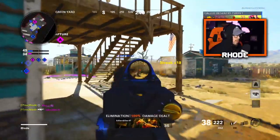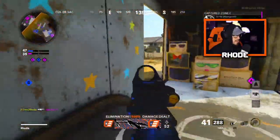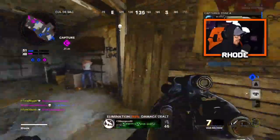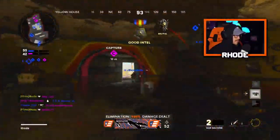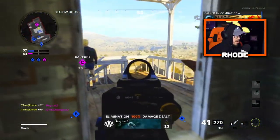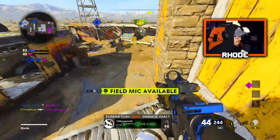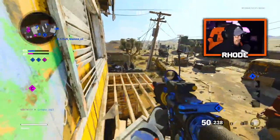Oh man, go crazy on him — go crazy! Yeah, I ain't messing with you today boy. There we go. We're on 28 — that was very, very fast. I don't want to choke. I don't know if I should push, I don't know what I should do here to be honest. I don't want to push this way — I think it might nuke. I'm just gonna chill.